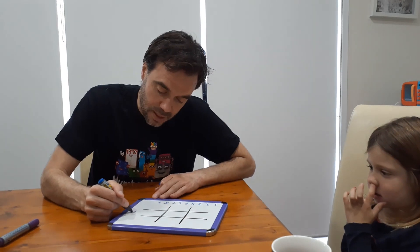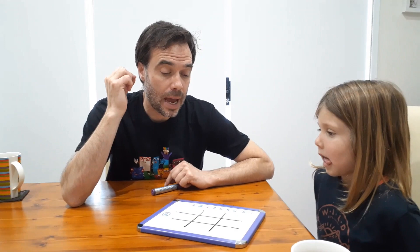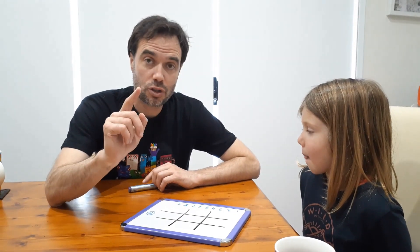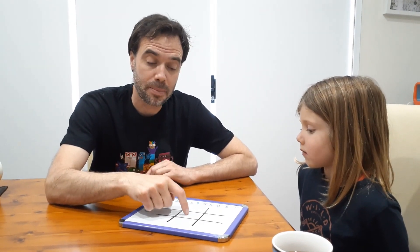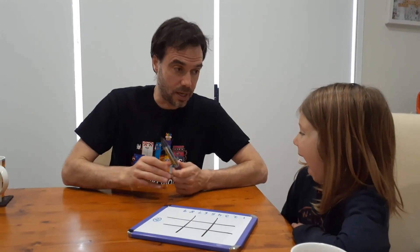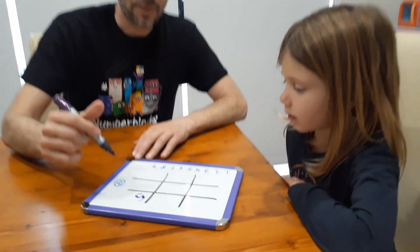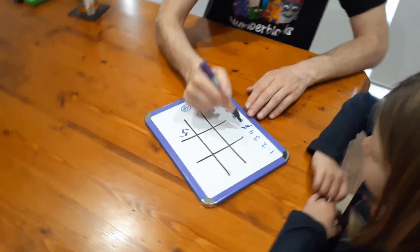So Nashie, what do you want to be? Defender. Okay. So we put a little 15 here to remind us that this person's the one trying to make the 15. And the only other rule is that on the first turn, no one is allowed to put a number in the middle — just on the first turn. So Nash, do you want to go first or second? Second. All right. So I'm the attacker, I'm trying to make 15. I'm going to put a five there. So we cross the five off the bottom.